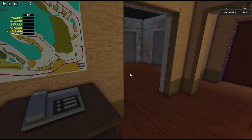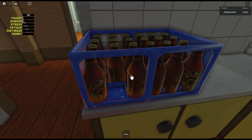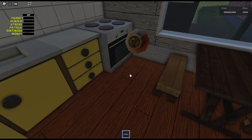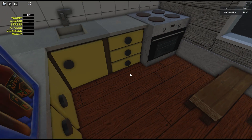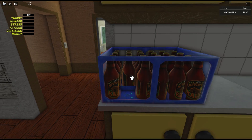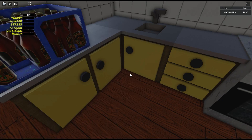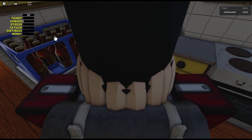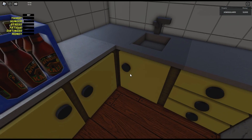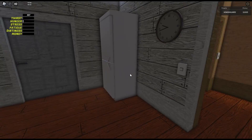It says I'm thirsty and that I'm hungry. I'm just going to drink some. So when that bar gets all the way up, that means that you need something to drink. Where's the fridge?